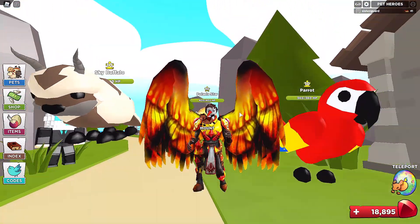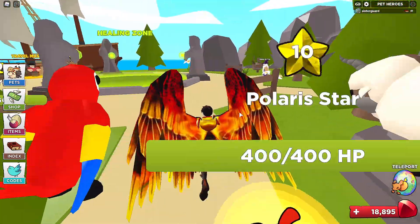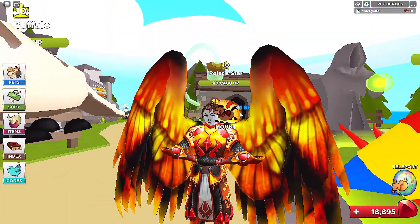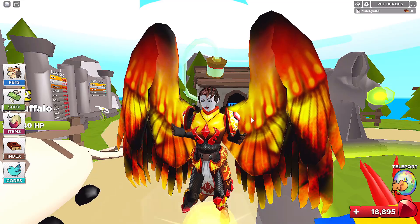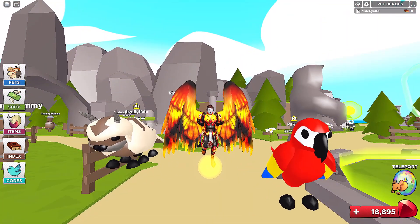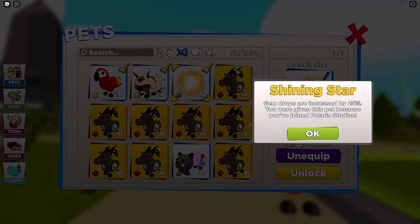So there are three lovely pets you can get. I have actually shown how to get one of them, but I will show it again. The first one we're going to get, which is the absolute easiest — it just requires you to join a group — is the Polaris Star back there. All you need to do to get this pet is join the Polaris Studios Roblox group. You literally get a free pet for that. So the Polaris Star at level 10, you can hover on top of it, which I think is amazing. It is probably the weakest pet in the game because it has no attack — it only has 400 health, but it has Shining Star.